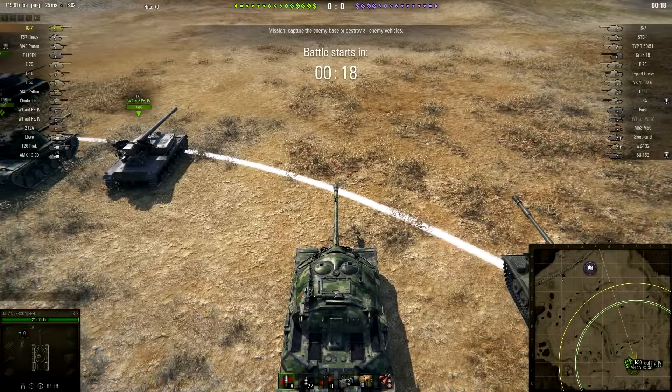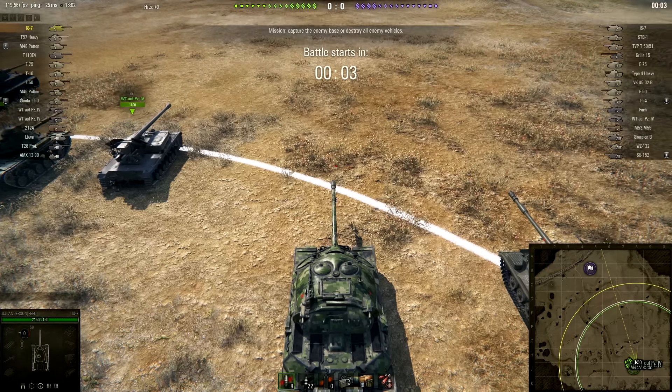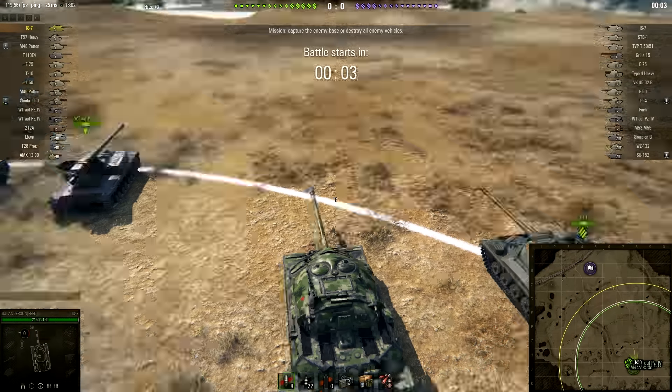Alright, so here we are in the good old IS-7, this time around in a standard battle on Steppes. As far as the matchmaking goes, it certainly could be worse. Most of the teams are actually consisting of tier 9s, there are a couple of very unfortunate tier 8s, and if I'm not mistaken, that's actually a tier 7 tank destroyer in a fail platoon on the enemy team.